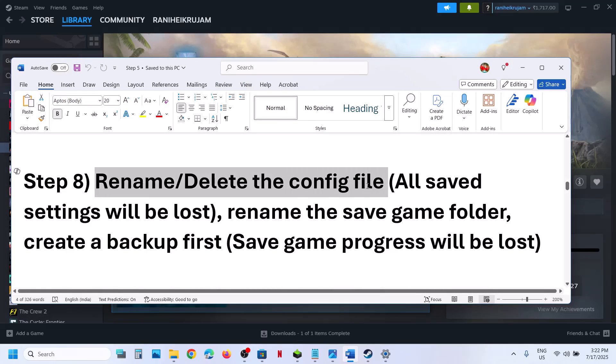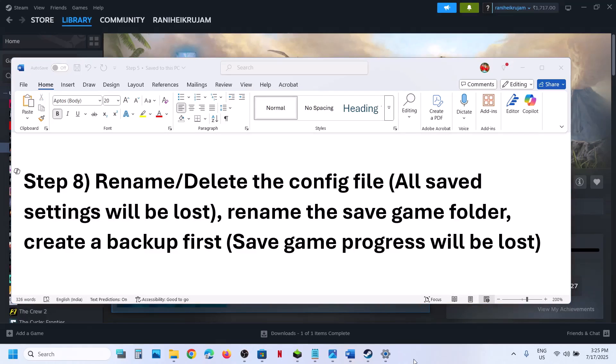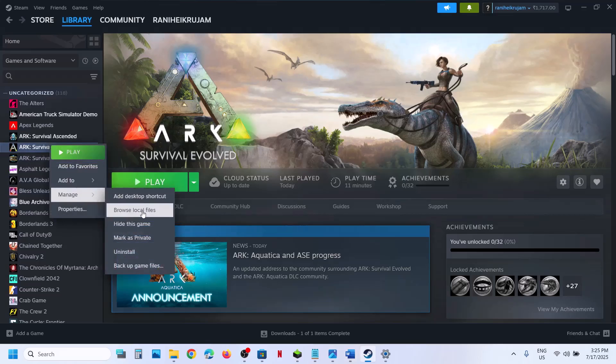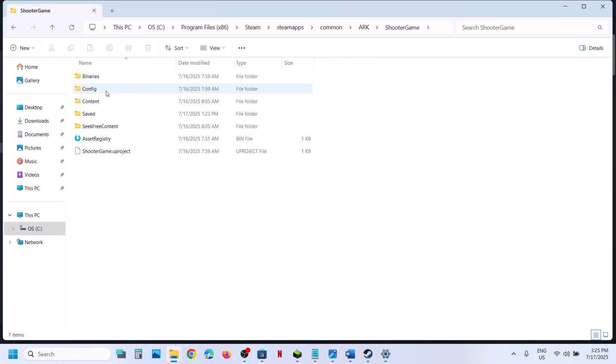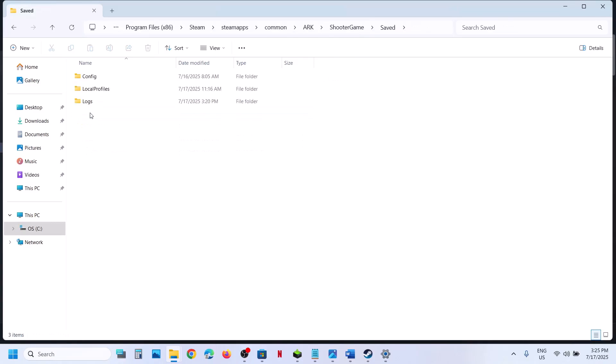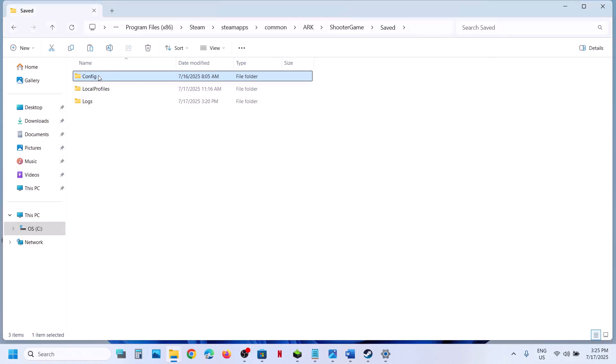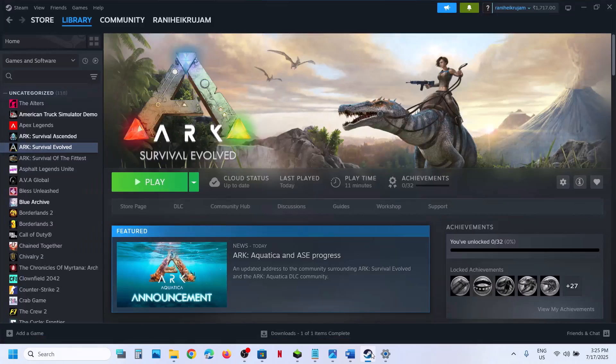Still not working? The next step is to rename or delete the config file. Note that all saved settings will be lost, so create a backup first. Go to Steam, right click the game, select Manage, click Browse Local Files. Open ShooterGame, open the Saved folder — here you will see the Config folder. Right click, copy this folder, paste it to the desktop as a backup. Now you can rename or delete this Config folder, then launch the game and check.